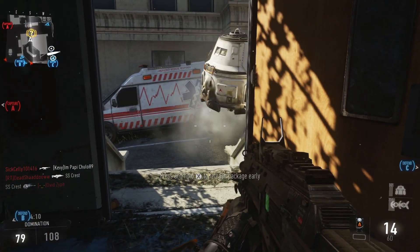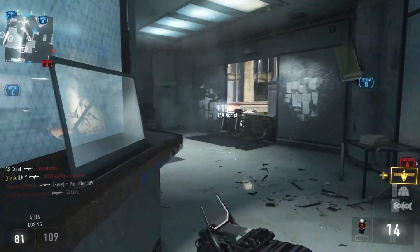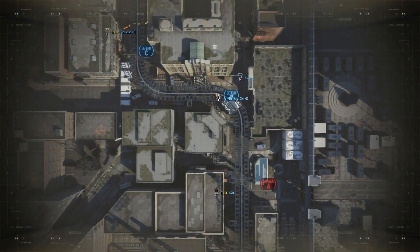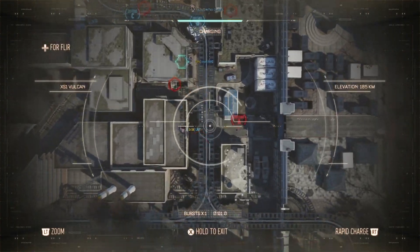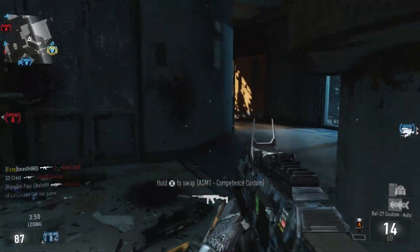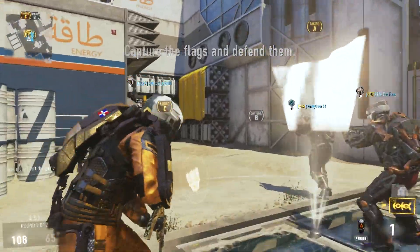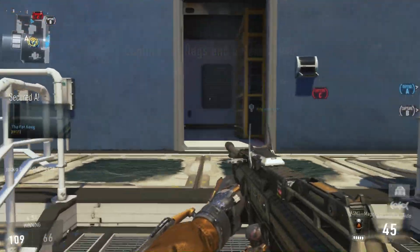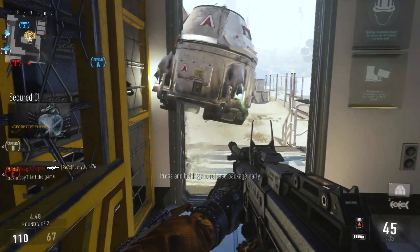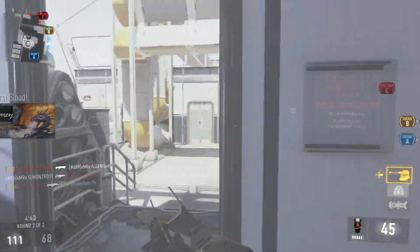You're going to be able to place this anywhere, and one of the best, most trolling places to put it is in the middle of doorways. Place this drone in the middle of a high-traffic doorway — maybe going to the B objective or the A objective. The only way for the enemy to get through is to take it. And if you have the trap on there and you've already taken the package, that trap is just ready to explode. If an enemy wants to cross through the doorway, they are forced to take the package or make another route around.